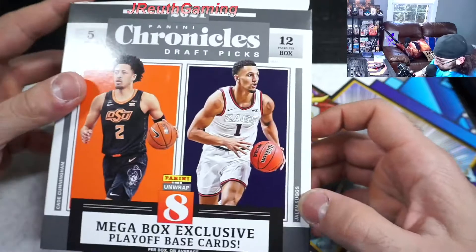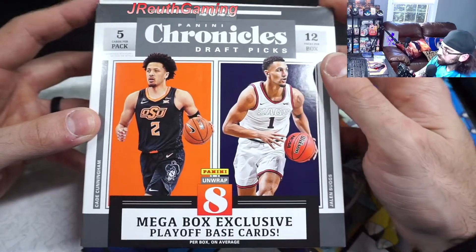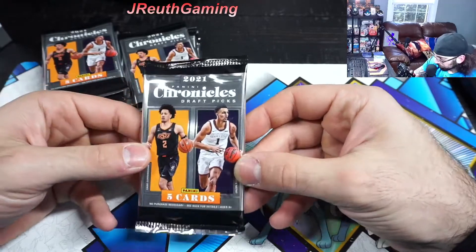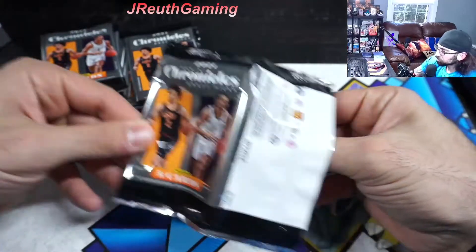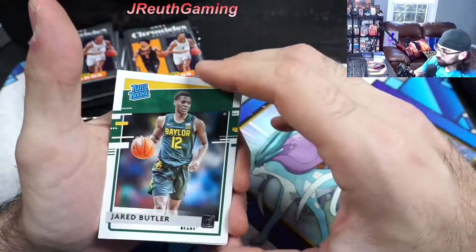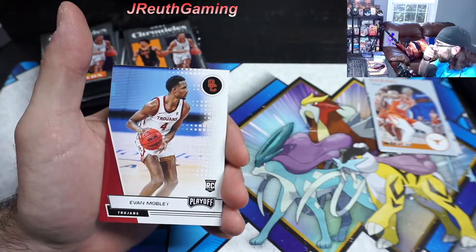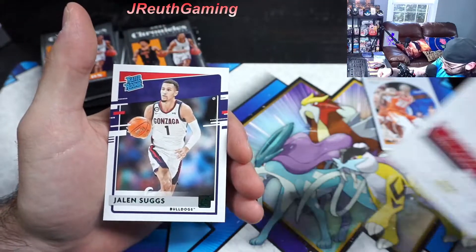The only thing I don't care for is mega boxes — like blasters I get if they don't guarantee an auto or a relic, but the megas are the most expensive retail box, so at least do the box average for an auto or a relic or something. Five cards per pack, let's check it out. All these guys will be in their college uniforms. This is the first set, luminance — love that set. Here's optic, and regular Donruss. The rated rooks — Jared Butler, Hoops Jones, and there's Mobley! Evan Mobley.